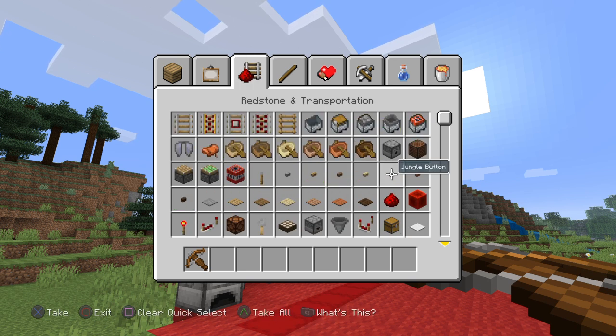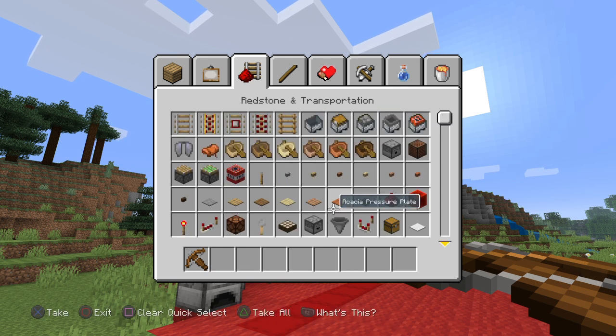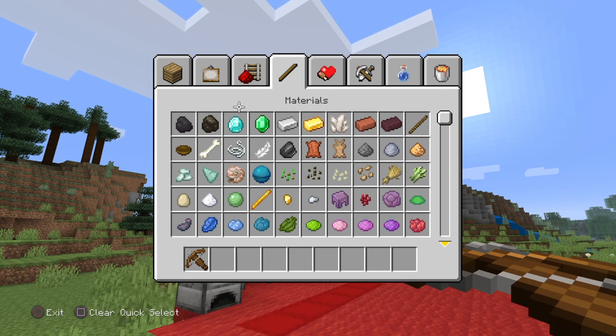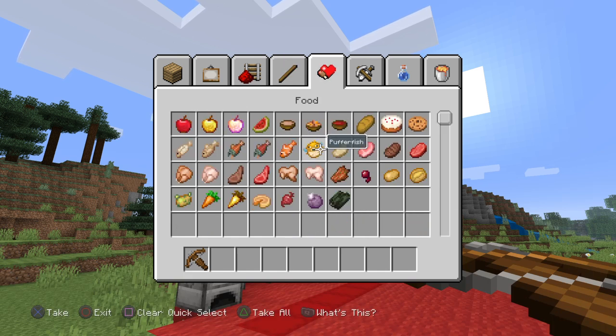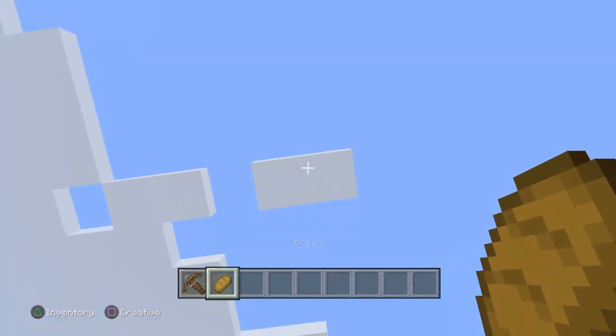Yeah, we have a crossbow now, which we can go pew — and oh my gosh, that is so far. Loads of stuff look different. We got all this. A minecart with a furnace obviously. And it's just wow. Look at all that looking different. The food especially. Look at that. It looks like bread. This looks so much like bread.